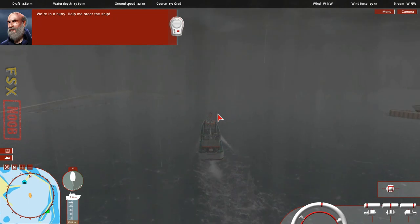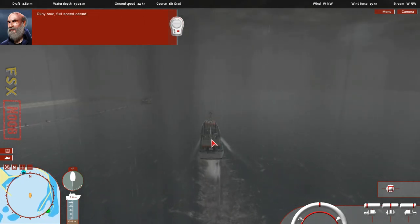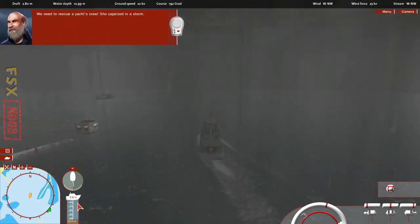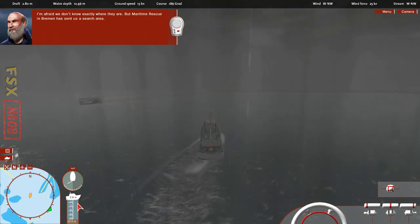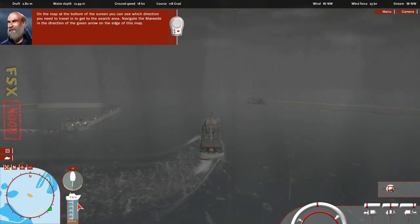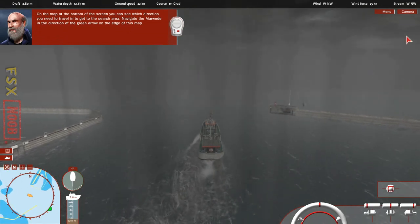We're in a hurry. Help me steer the ship. Press the cursor keys to do so. You can also use the mouse to click the control buttons at the bottom of the screen. Now, full speed ahead. We need to rescue a yacht's crew. She capsized in a storm. Maritime Rescue in Bremen has sent us a search area. On the map at the bottom of the screen, you can see which direction you need to travel in. Navigate the Marvita in the direction of the green arrow on the edge of this map.